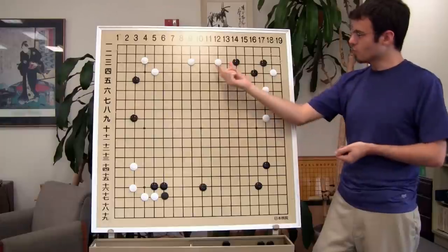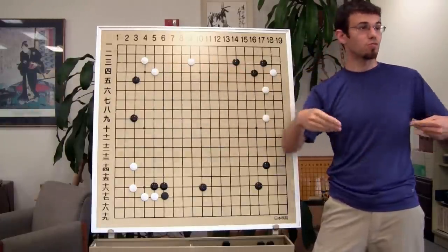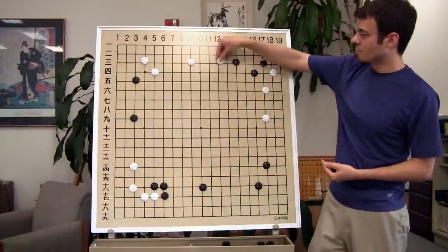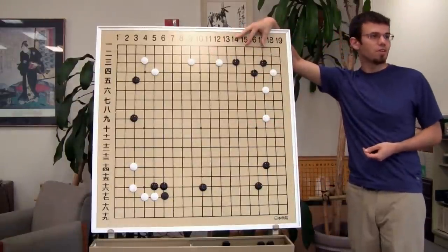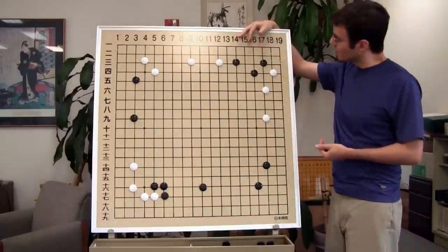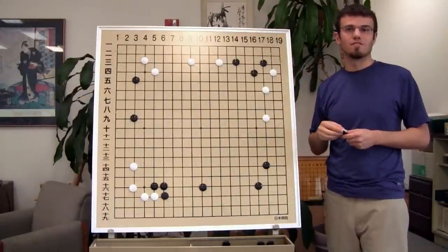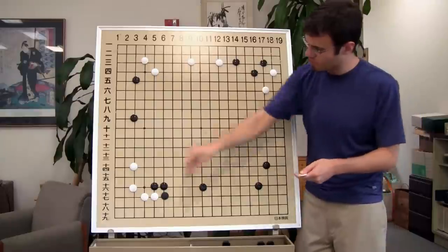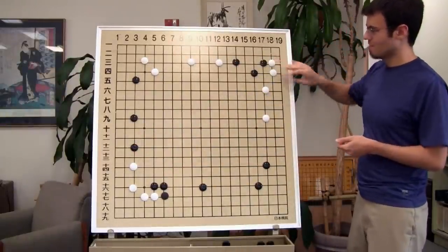The one that feels biggest to me is actually this one. I feel like this one's bigger because we both have fourth-line stones over here, so we can make these grow a little bit faster. And this one — have you ever been in this position as Black, in this shape in particular? Where's the next follow-up for White? If Black doesn't respond, let's say Black comes and takes this one — undercut. Right there.